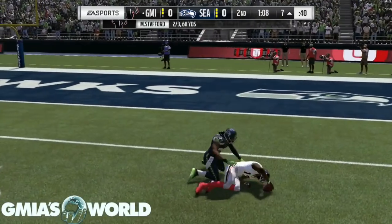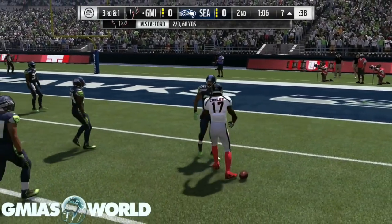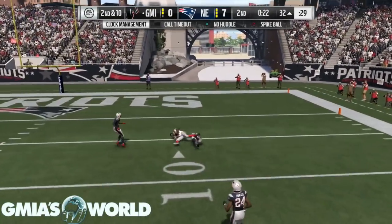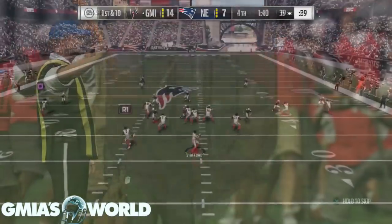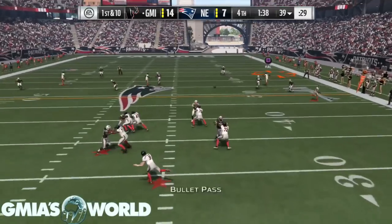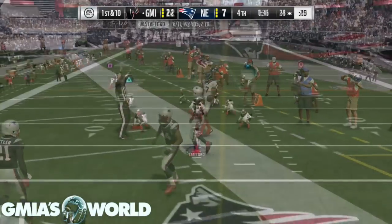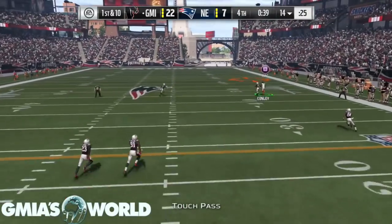There he goes again, another fade route. Usually they don't jump, but he jumps for some reason. When I play another person — wherever I run into you guys, if I see you in head-to-head salary cap, just know I'm throwing fades again. Because not even Randy Moss jumps for the fades. I really don't know what it is. Maybe it's just Chris Conley, but definitely check the card out — it's definitely official.